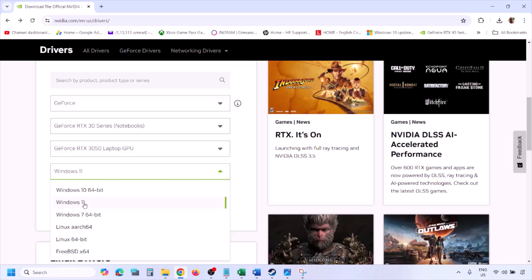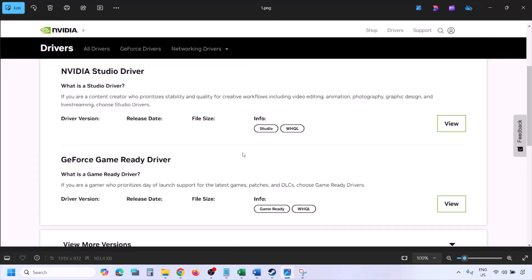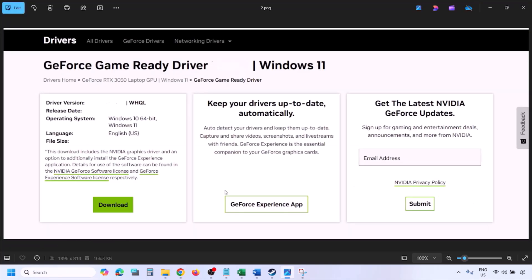Click on Find and you will see the latest GeForce Game Ready Driver. Click on View, then Download, and let the download complete. Once the download is complete, run the exe file.